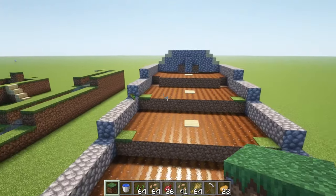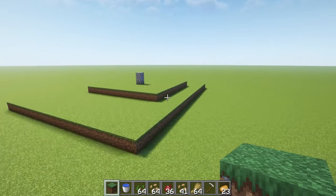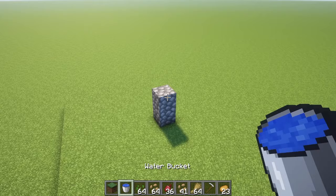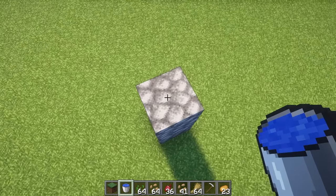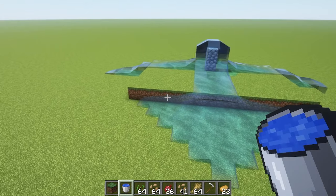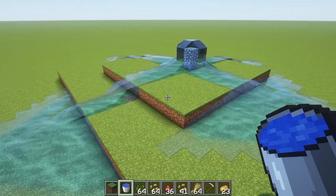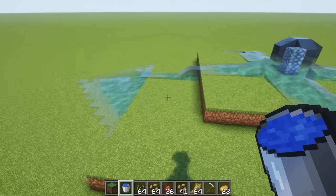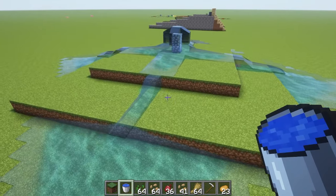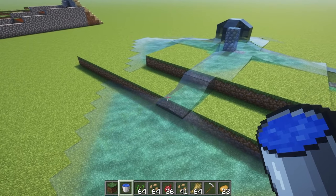You would think that since you're just dropping water, you could build something like this and harvest in all directions. However, that's not the case — the fluid dynamics will get the best of you. It does get you more squares to harvest this way, but it's a little unpredictable and you're all over the place.